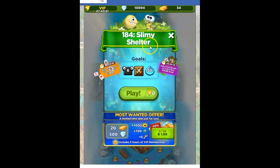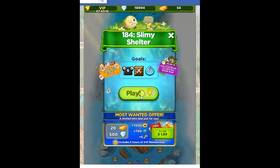We are at Slimy Shelter. Our goals are to defeat 6 slugs, open 4 wooden crates, and collect 50 blue.